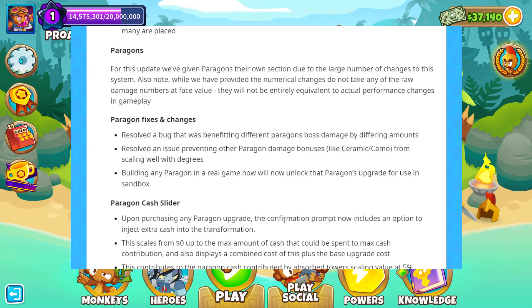Hello everyone, ProAce here. These are the patch notes — version 39 just released today. Let's review the Paragon updates because they will affect bosses and other events that use them.